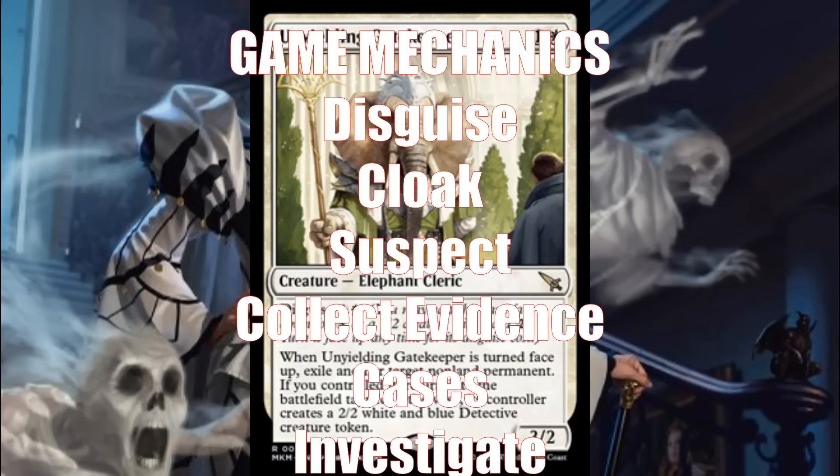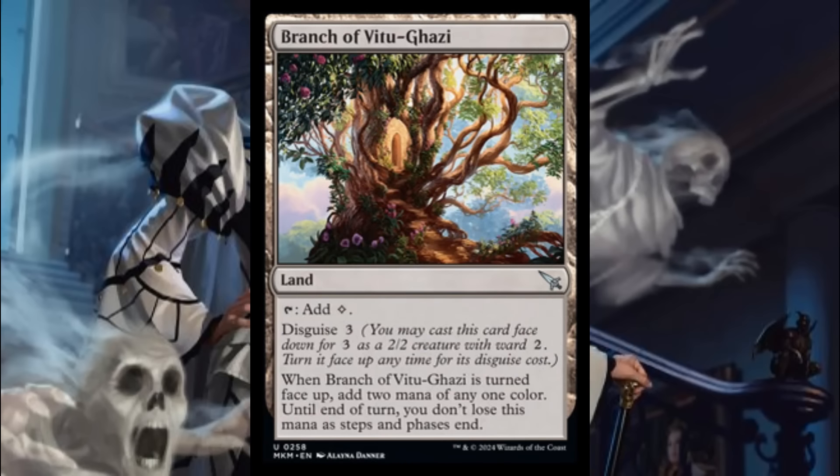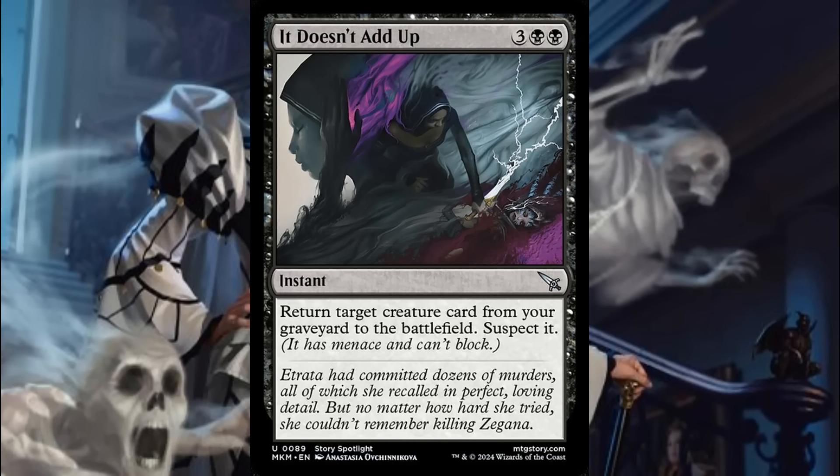Let's talk about the mechanics. The mechanics are important, but they're not as important as people think. Disguise is kind of like the old Morph mechanic, but you get the Ward ability — that's not bad. Some of these lands can be disguised too: when it's turned face-up you get two mana of any one color, which can be good depending on what big creatures you have. The fact that a land can also function as a creature gives it more versatility. Death Touch cards are always good. These face-up, face-down, cloaking type cards will create a lot of mechanics, but the funny thing is most people won't end up using them at a pre-release.